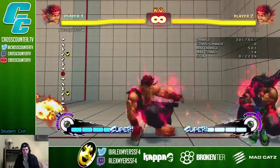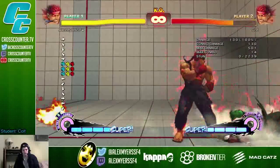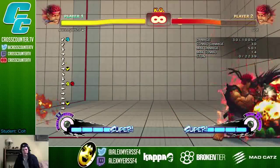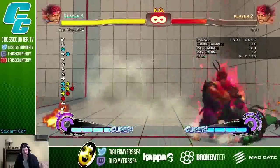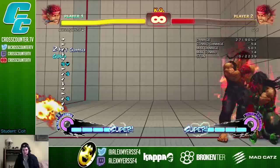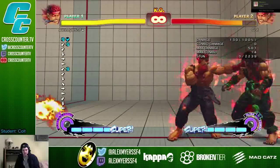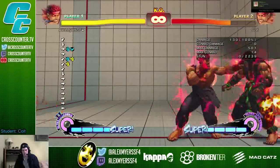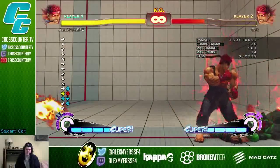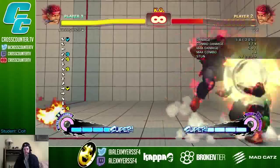Some people delay their crouch tech so you'll have to delay your traps and blow them up for not blocking. At a higher level you'll want to learn how to block, but when you run into those people you can just keep throwing them — meaty throws. Just make them so scared. One thing I like to do is keep throwing them and mix up how I'm throwing them. Sometimes I'll do an early frame trap, and once you get them scared you can start using frame traps and getting all that damage.